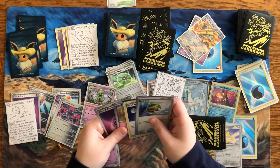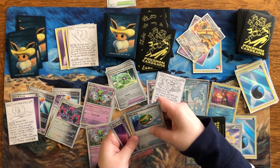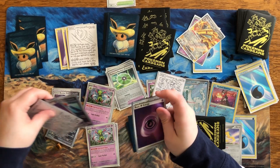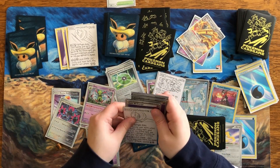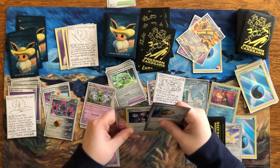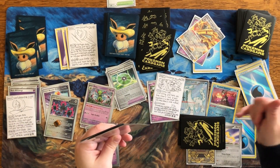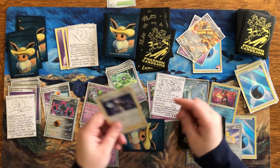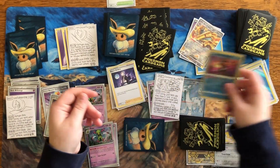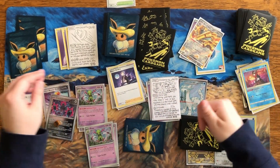Got a Nest Ball and Boss's Orders. Now we can attack. Let's attach energy to our other Iron Valiant — getting ready. Boss's Orders — let's go for the Greninja to get rid of that draw support. Boss's Orders: bring up the Greninja and knock it out for the prize. That gets knocked out. Take a prize.